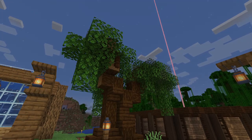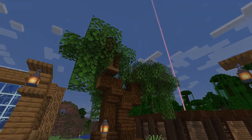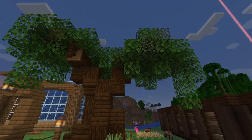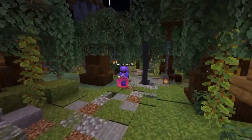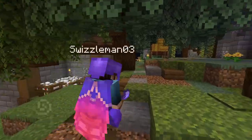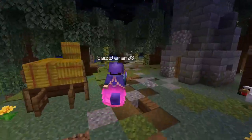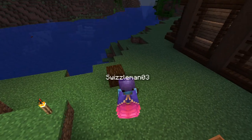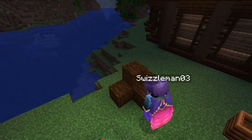Having custom trees in a world makes it look so much better, and you don't even have to go overboard. Even though you have the option to create whole forests out of these custom trees, just a handful of these dotted around your main areas can be enough. They are also not difficult to make.